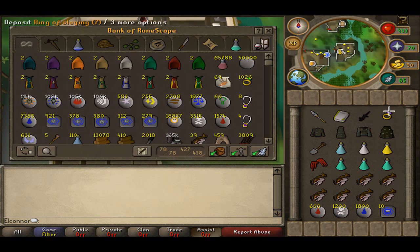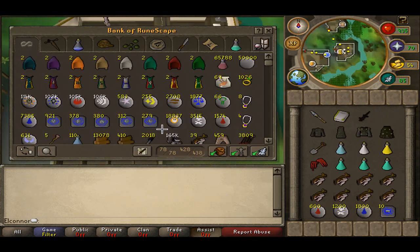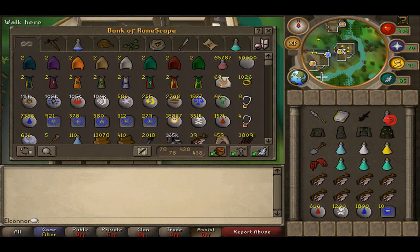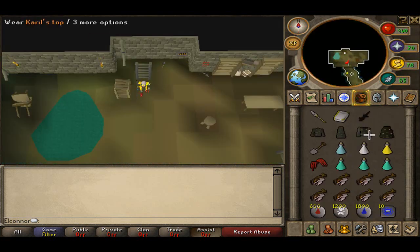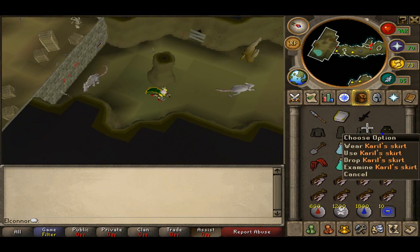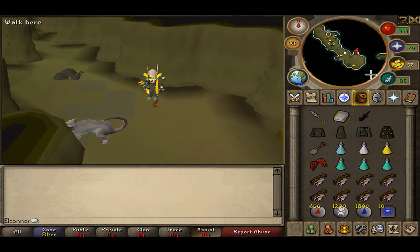The recommended stats to do Barrows efficiently are: 62 Magic to access Wind Wave if you're not doing the Ancients method; 70 Defence so you can wear Barrows armour — I use Torags, which is about 900k for the top and around a mil for the legs; 70 Range so you can wear black dragonhide — I use Karil's because I prefer them; and 43 Prayer is a must, as you need to protect from Dharok 100% of the time.